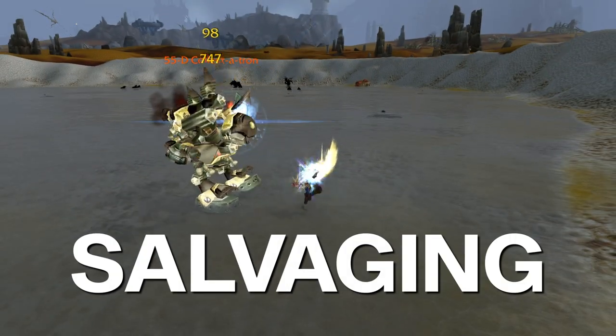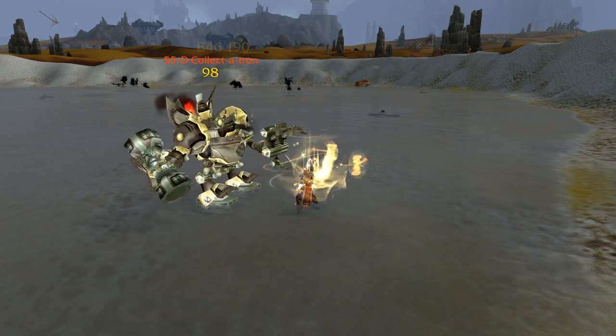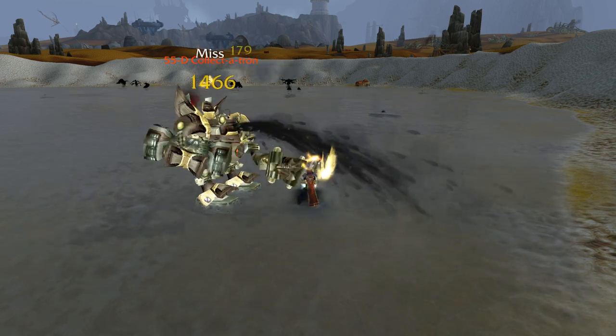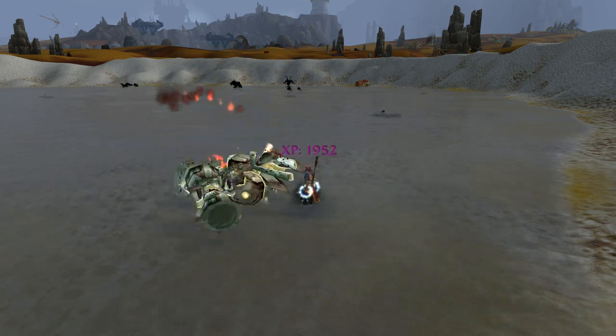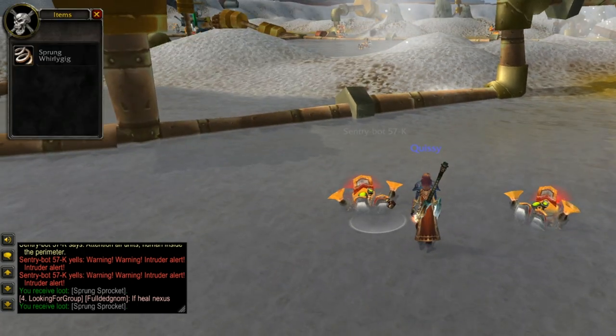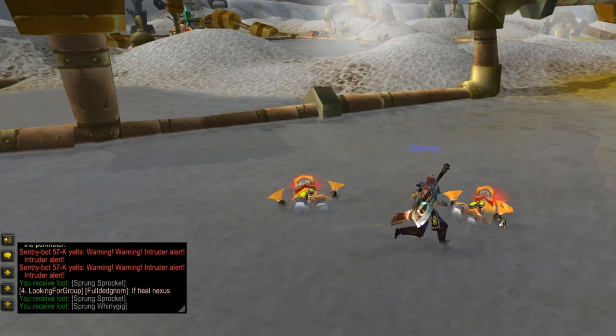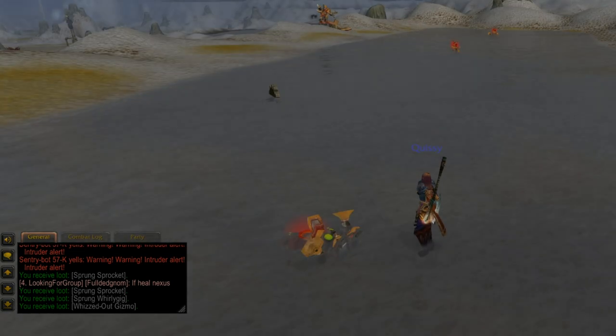A new addition to Engineering is the ability to salvage mechanical corpses after they've been killed by players — consider this the version of skinning for engineers. Salvaging allows you to collect random parts: some could be gray items to vendor for gold, while others may be actual materials that you need for engineering. You never really know what you might find from salvaging.